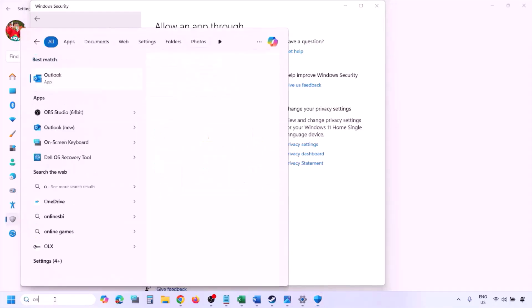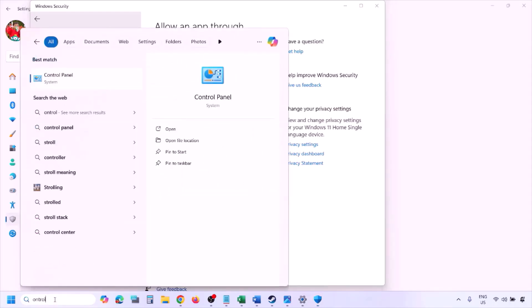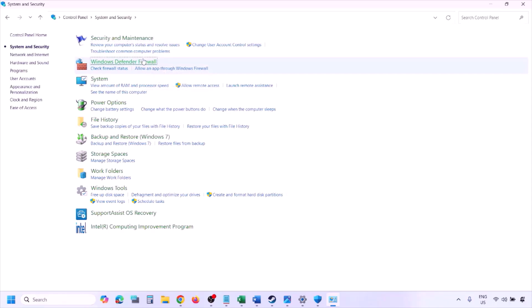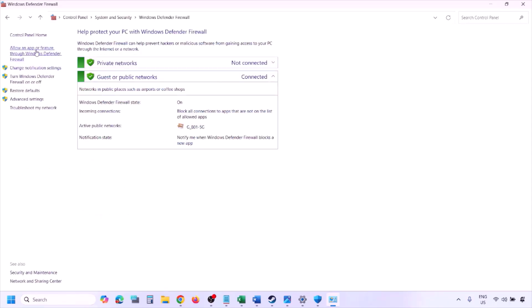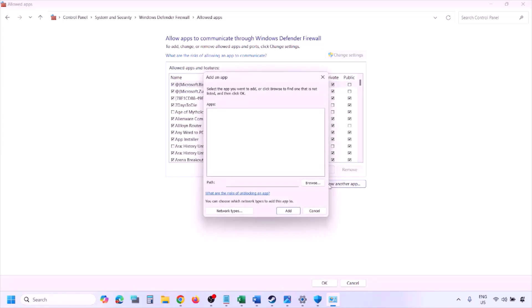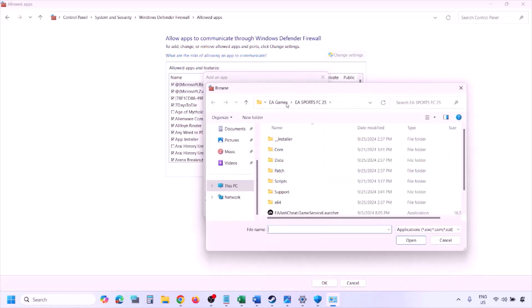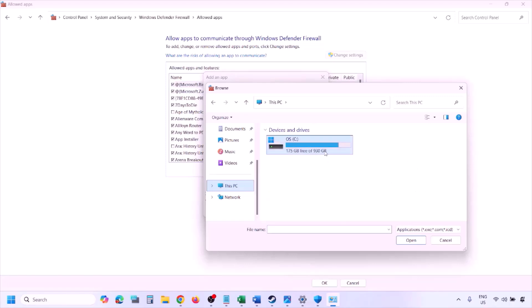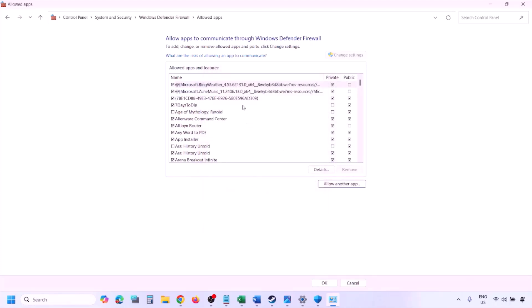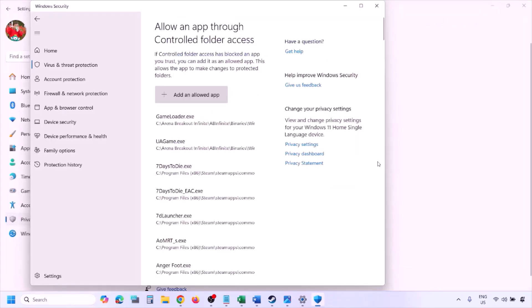You can do the same in Firewall. Type Control Panel in the Windows search box, go to System and Security, Windows Defender Firewall, and click Allow an app or feature through Windows Defender Firewall. Click Change Settings, then Allow Another App, click Browse, go to the game installation folder, select the game EXE, click Open, then click Add. Once the game is added to the firewall, click OK and launch the game.